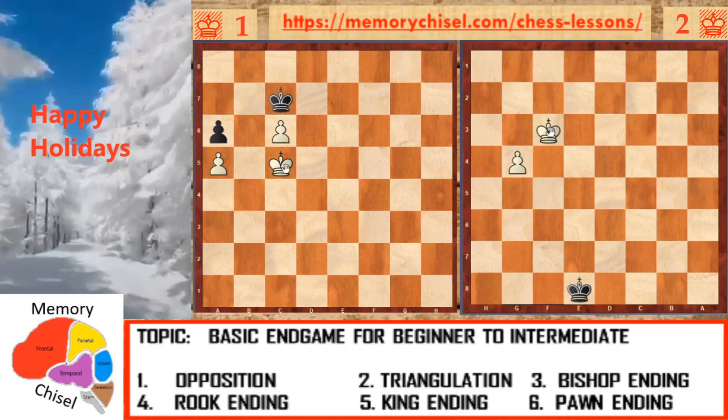The only move is king d5. For black, the only move is king c8 to wait for white's next move. Just in case the king goes to d6, you see an opposition move which is king d8. Opposition prevents the white king from going to e7, or a pawn push to c7 would not prevent the pawn from promoting. So as you can see, king c8 leads to a draw.